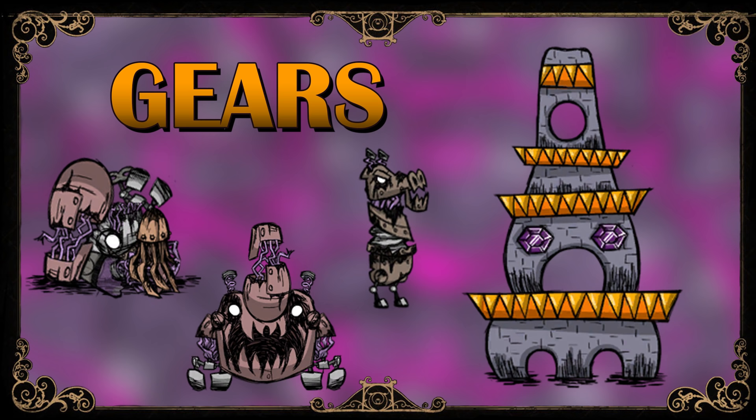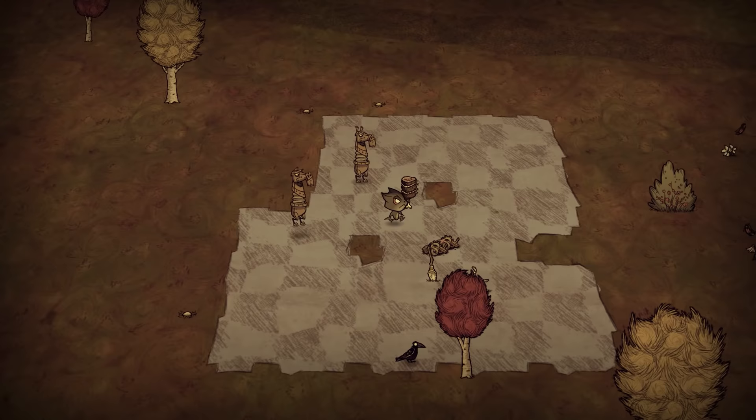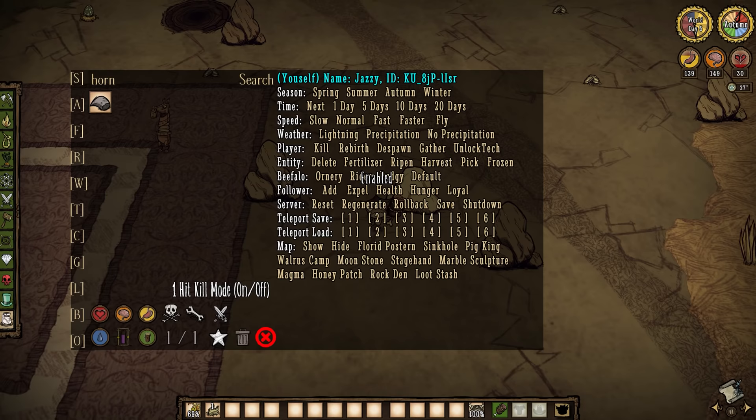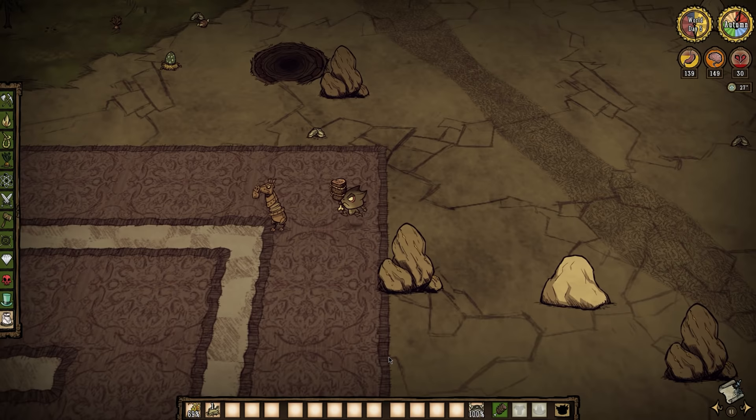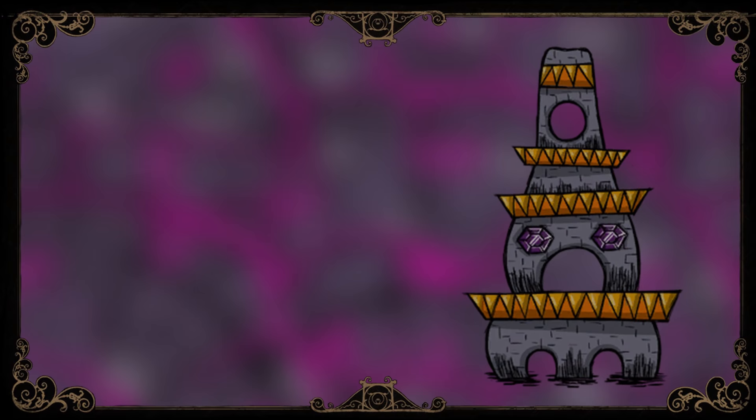First, there's gears — lots of them. They drop from broken clockworks as well as damaged clockworks, which can both be found here in abundance. The hard truth of the matter is you might not have clockwork set pieces on the surface; it's likely, but not a guarantee. So if you were planning on having an icebox for your first winter, a Flingomatic for your first summer, or a fully upgraded WX-78 in your first year, then rushing the ruins is your best bet for getting this valuable resource as soon as possible.